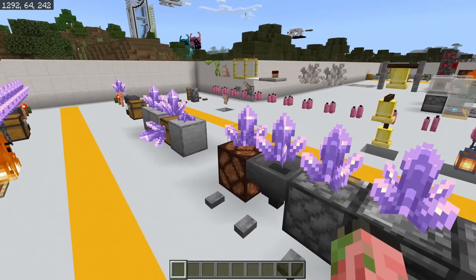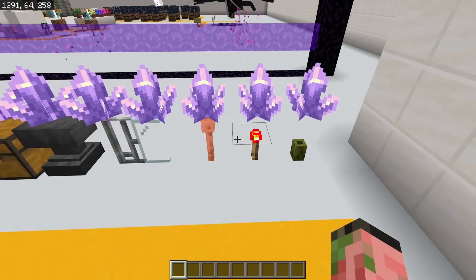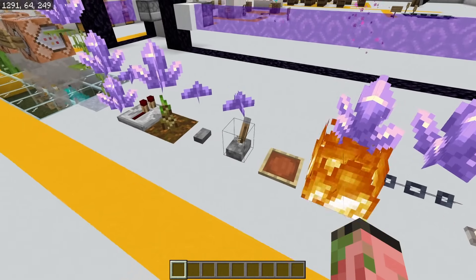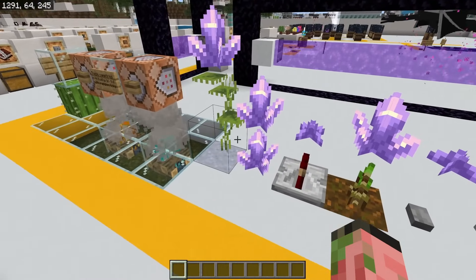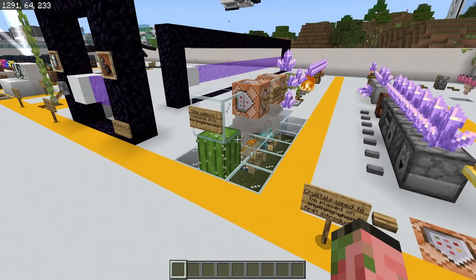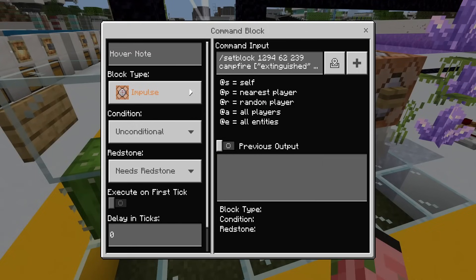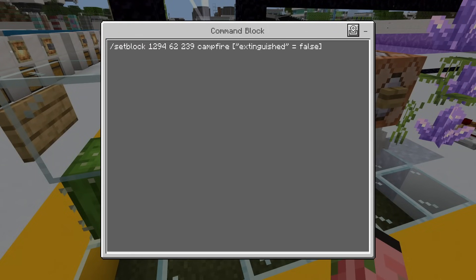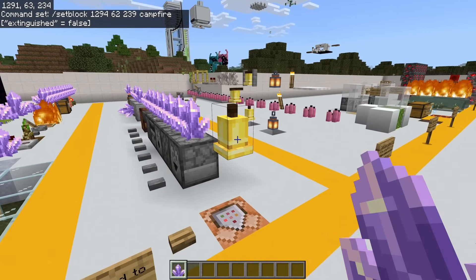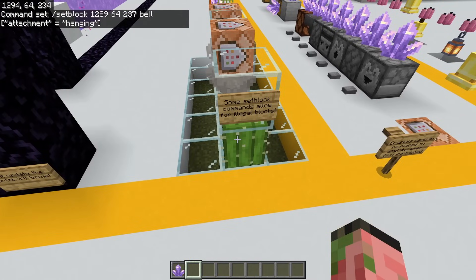The same bug also happened with amethyst crystals — you could place these on basically anything when they were first added. You can place them on pickles, on sideways chains on top of fire, buttons, bamboo on top of small drip leaf on top of each other. There are also a couple of other weird ones you can do with the set block command: put a cactus on top of a glass block, campfires underwater, and a bell floating midair that doesn't pop off when you activate it. These are kind of cheating a little bit, but it's still an illegal thing you can do in Minecraft.